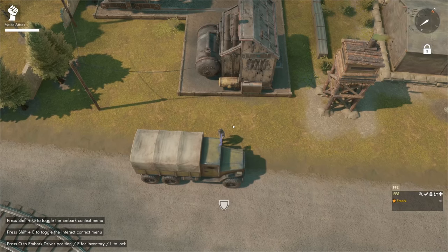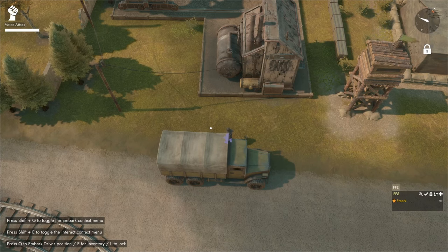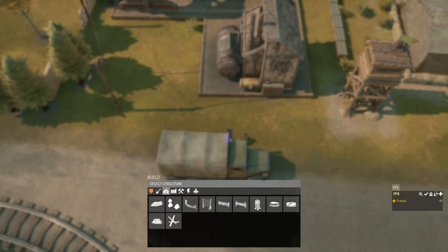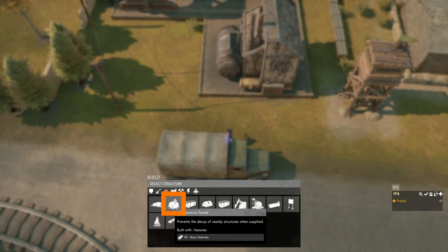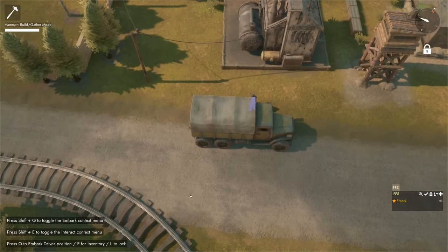To prevent the decay on player-built structures, we can build a maintenance tunnel and supply it with maintenance supplies — that will counter the decaying of the structures. To build a maintenance tunnel we need basic materials and a hammer. Press 1 to equip the hammer, press B to open the build menu, and navigate to the base category. Hovering over the maintenance tunnel shows it costs 50 basic materials.